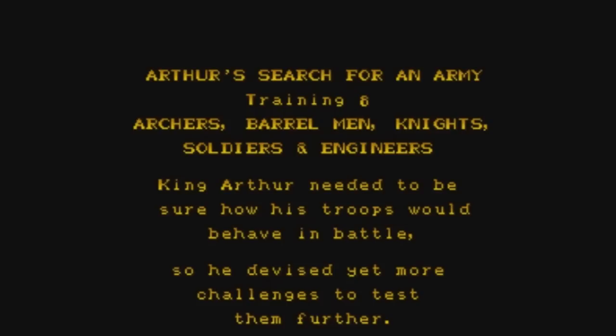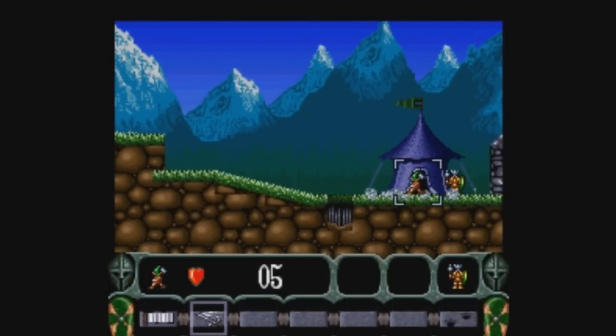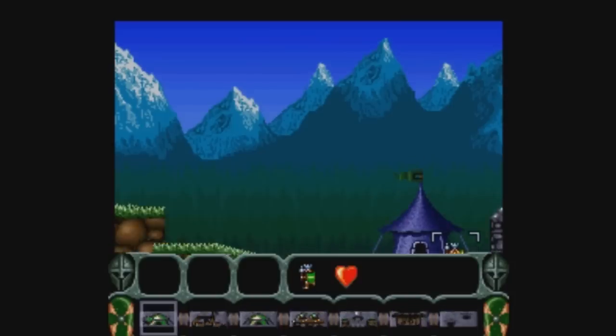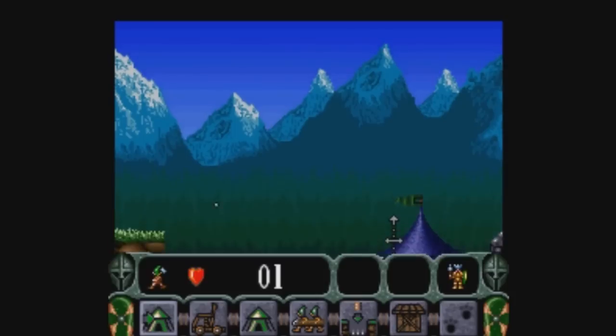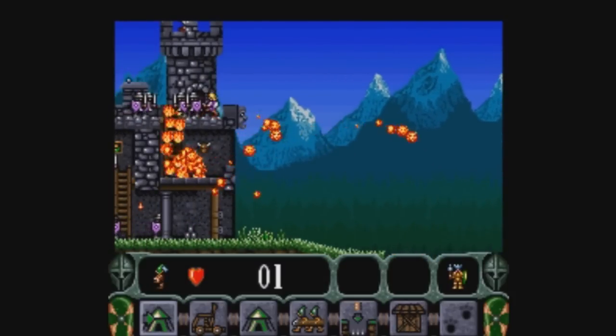Training eight: archers, barrel men, knights, soldiers, engineers — basically the full army. It's everything except wizards, but wizards are pretty rarely used — they tend to be more specialist units. You might notice this is the same map the engineers were on before, but there's a lot more on this map. He got taken out by a slinger. I was going to have these guys build a catapult, but now I need a fresh group of engineers because it takes three engineers to build a catapult — and four to build a new tent. On later maps you can build new tents.